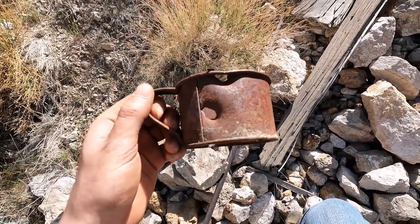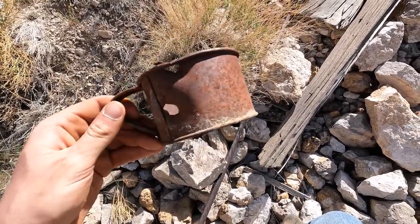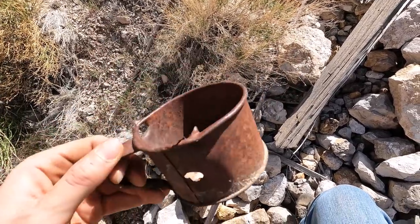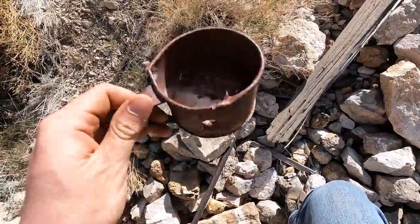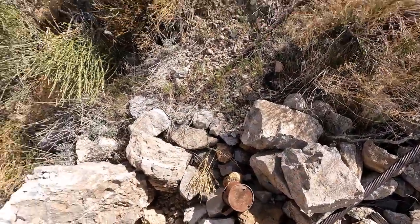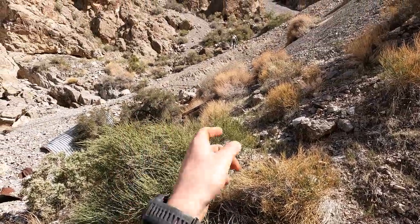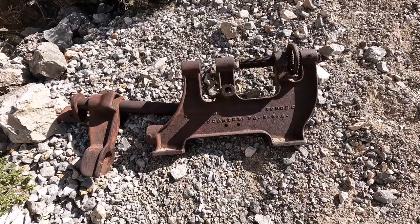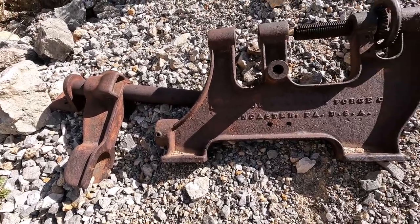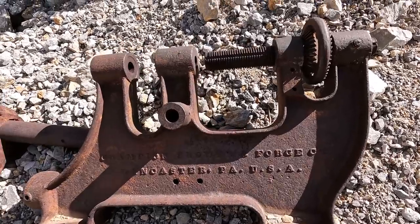All right guys, just imagine back in the 1920s — this would have been like the teacup or coffee cup for a miner. Looks like it got a couple of bullet holes in it but really cool find. No one's headed up that way, it looks like it's an easier grade. All right guys, so here's the coolest and definitely biggest piece of machinery or equipment that we've seen so far.